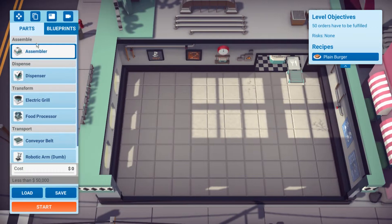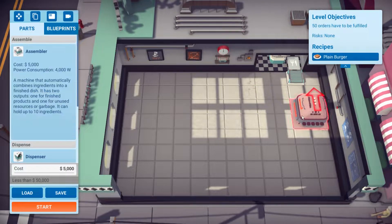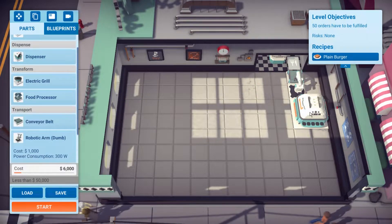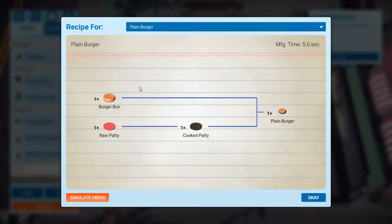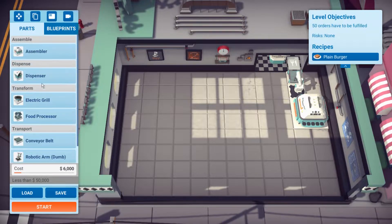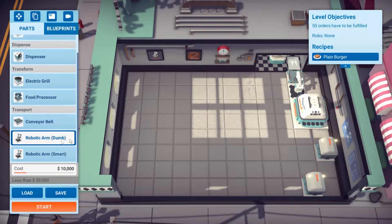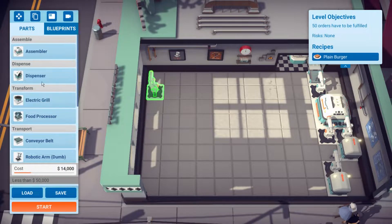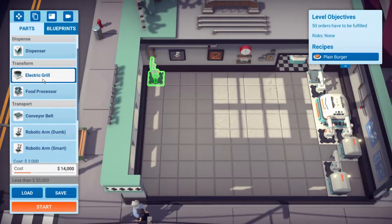If the wattage isn't so low, I'd honestly say we could come in from the top because of how easy this is going to be. I can use a lot less if I just do that. We set this to the plain burger — it's literally cooked meat on a bun. So I can make it very, very small. We need a dumb arm there, a dumb arm there, a smart one here, and simply a grill.